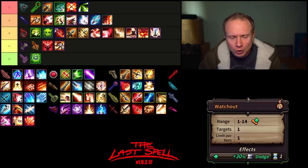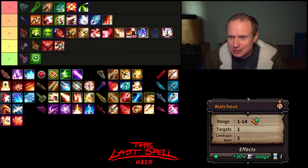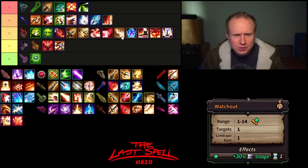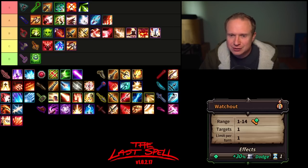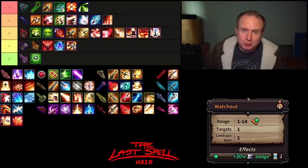Then we have Watch Out — the dodge buff it gives scales with the level of the weapon. Has a range of 14, targets one unit. This can really bail you out of a lot of situations — 30 dodge is a lot to pick up. I think it's fine, good, better than some of the other ones — probably on par with Impaling Bolt, somewhere in the B tier range. But I will always choose to kill an enemy that threatens me over tossing out some dodge, so for that reason I think it lives more in the Intimidating Scream range.